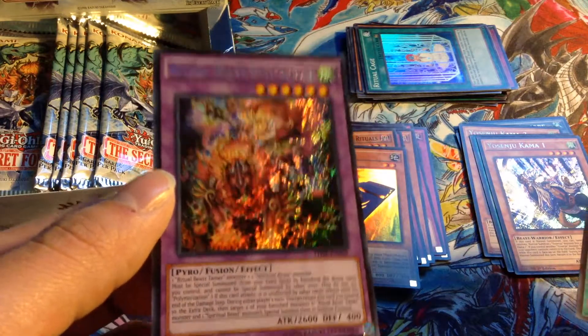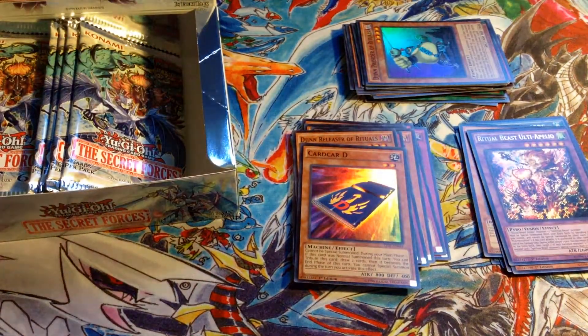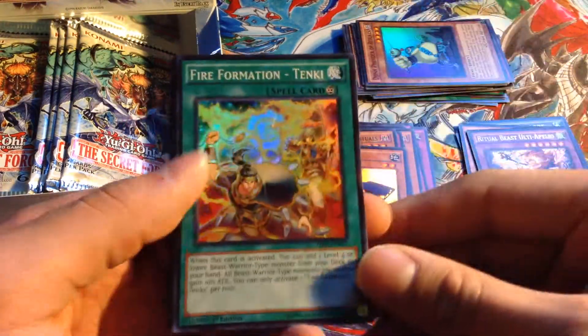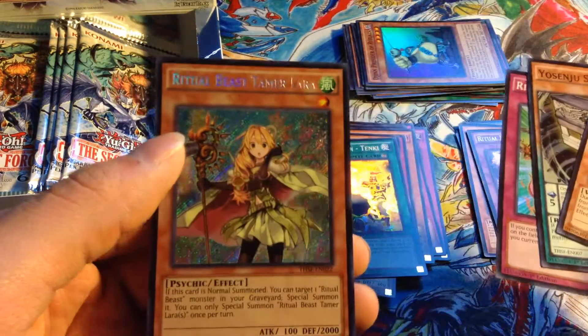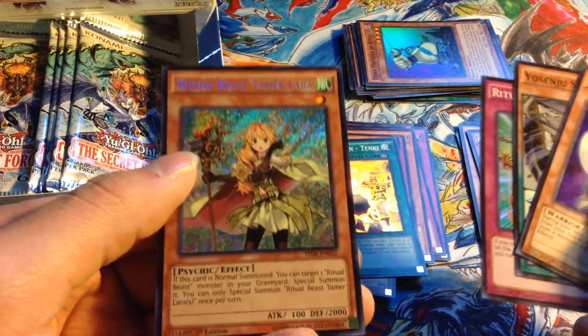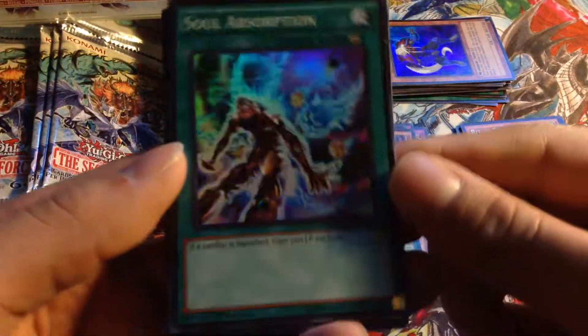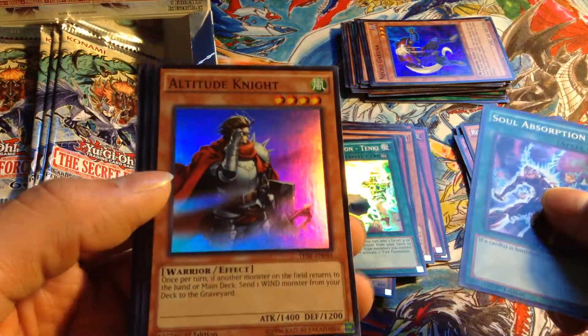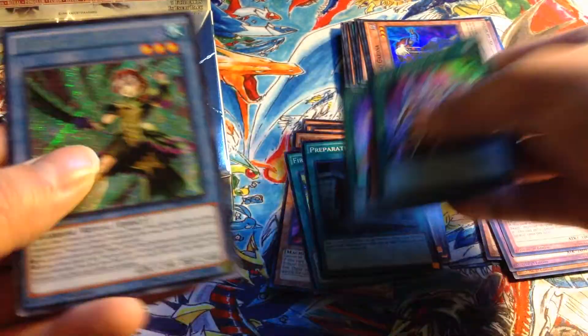Fire Formation - Tenki, Nekro Gardener. Ritual Beast Steeds and Ritual Beast Tamer Lara. Ritual Beast Tamer Lara, Soul Absorption, Altitude Knight, Divine Wind of Mist Valley, Preparation of Rites — that's the first one — and Nekroz of Clausolas.